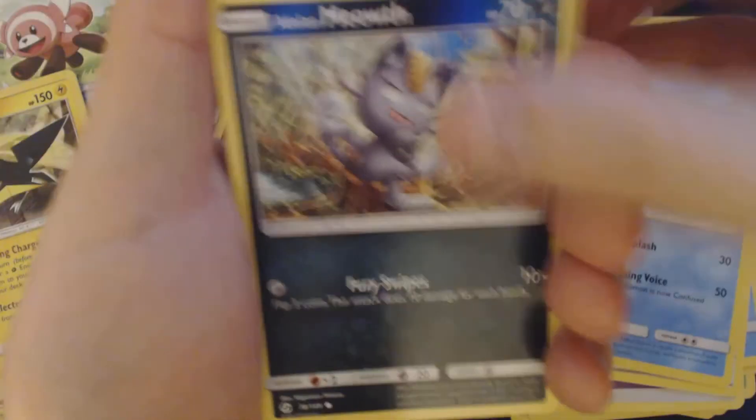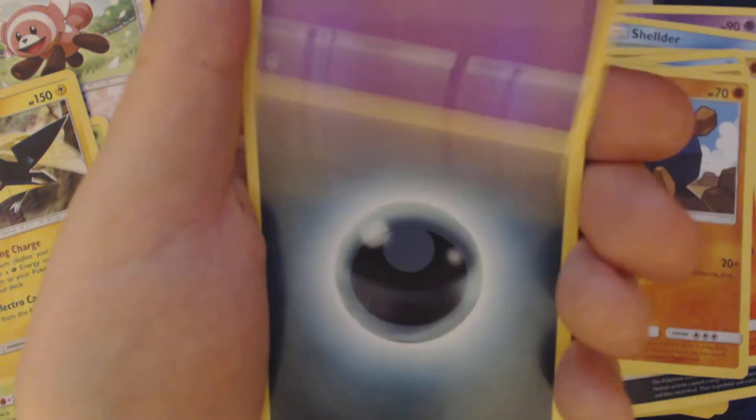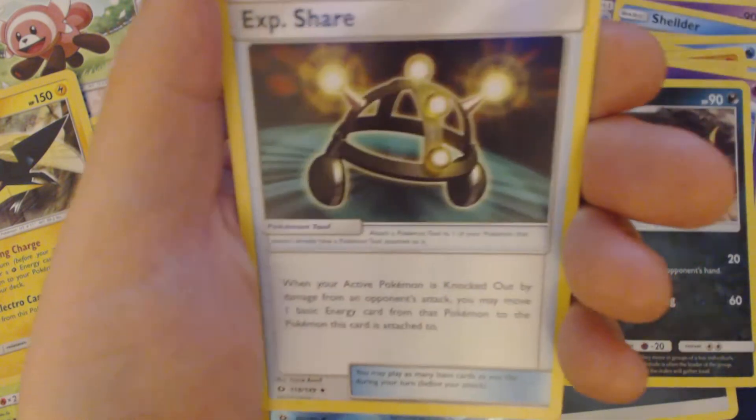Got here: Alolan Meowth, Growlithe, Rug and Rolla, Nebby, Litten, Darkness Energy, Krokorok, Pelipper, EXP Share, Reverse Holo Brioni, and Decidueye.